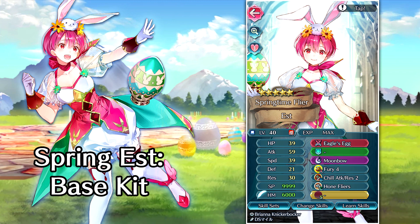Her special attack is going to be Moonbow, and she has a brand new Dual Chill skill as her B slot passive, which is really cool. In the C slot, she comes with Hone Flyers. Even though this has become sort of a budget skill nowadays, it is still nice to come with Hone Flyers already, so it is convenient.